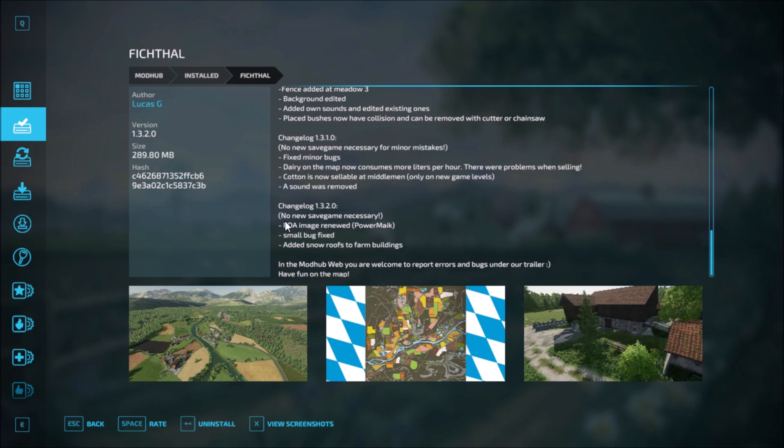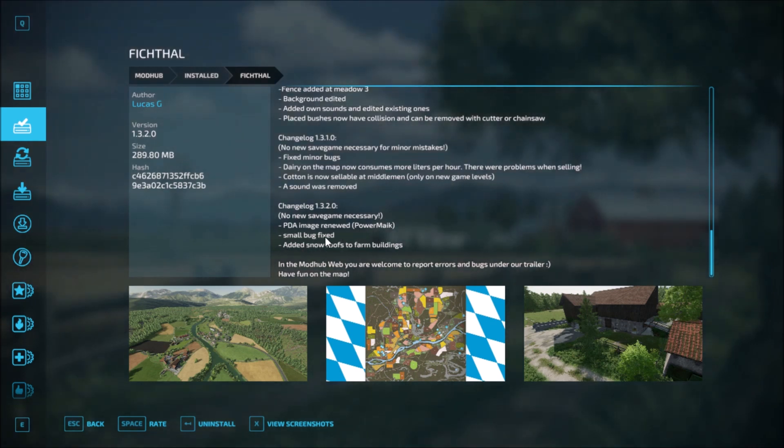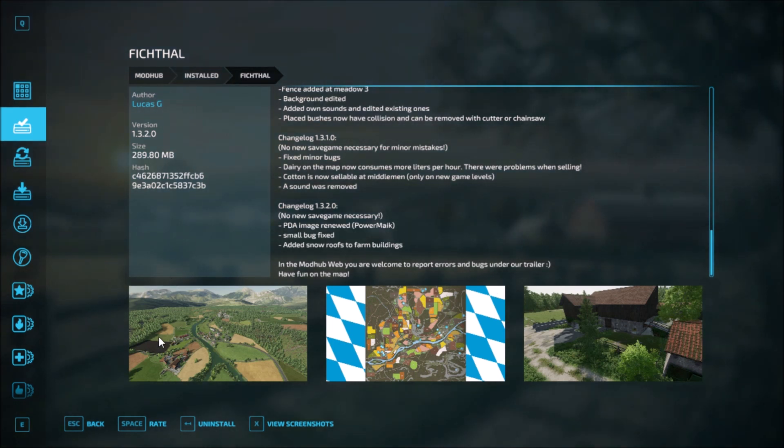The newest changelog for Fitchtall: no new save game is required. The PDA image has been redone by PowerMalik. Some small bug fixes, and snow has been added on the roofs of the farm buildings. You can report errors if you find any. So those are the map changelogs of Fitchtall.